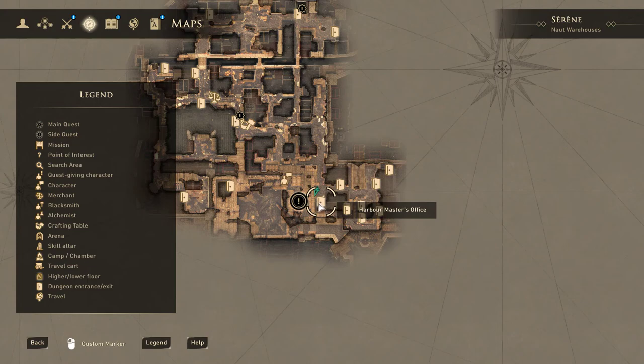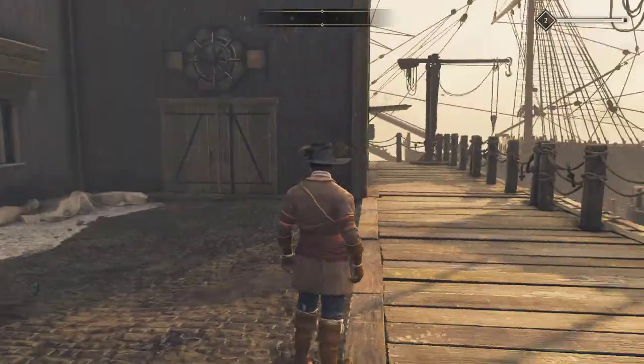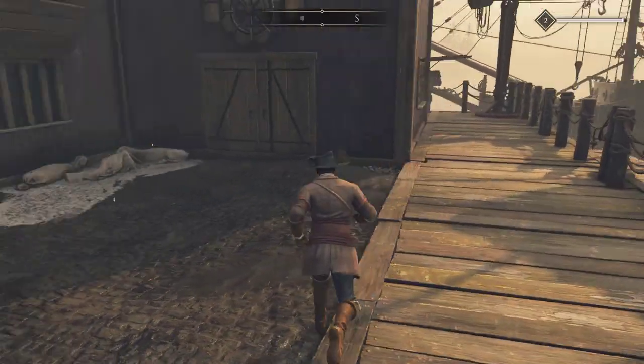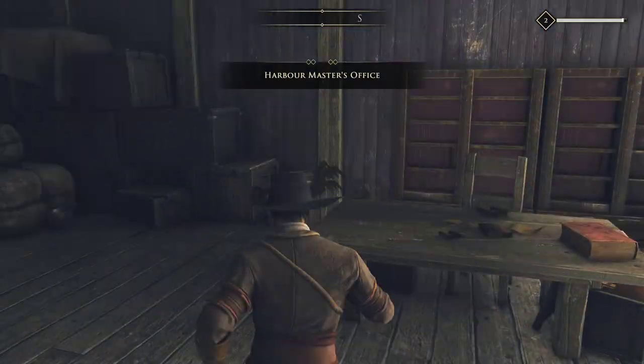When we were in the Harbormaster's office, we noticed some chests that, if you have your first level of lockpicking selected, you can open. If you walk in here, we're going to open all three chests.